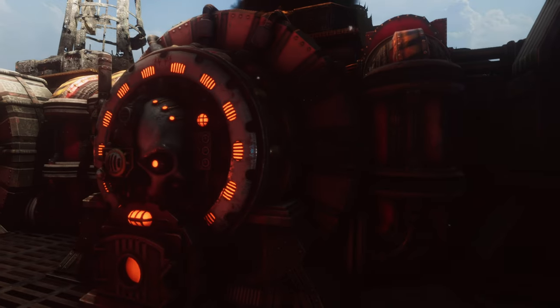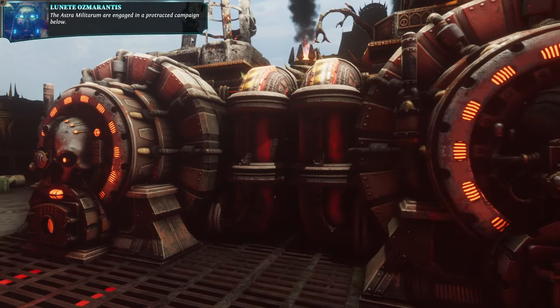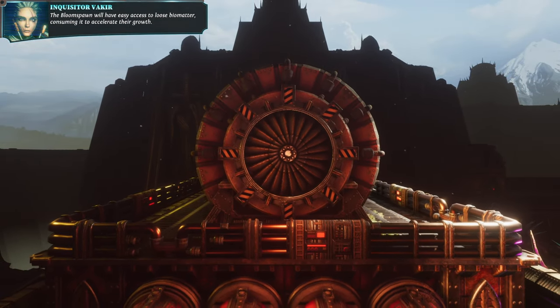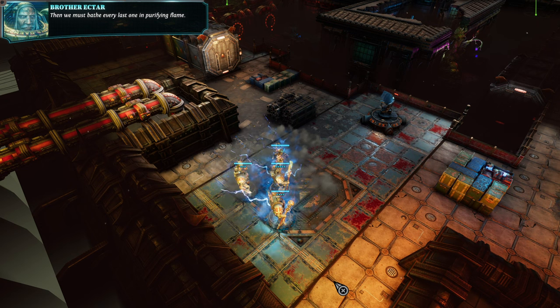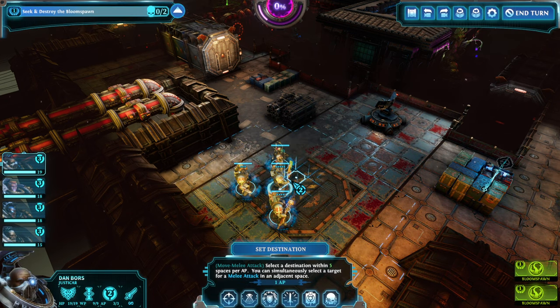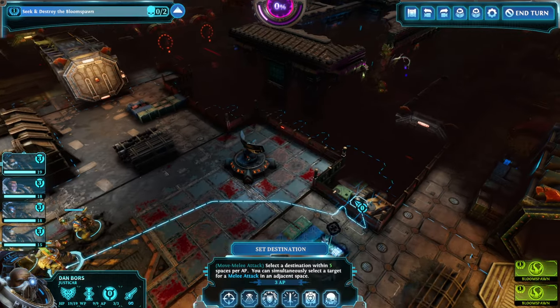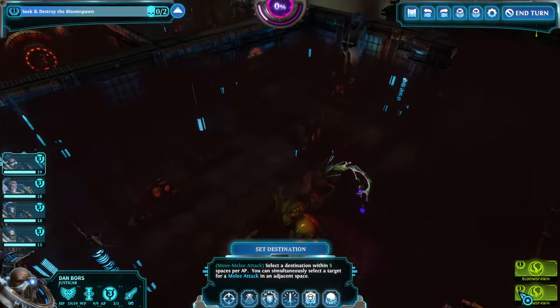All right, time for some merciless slaughter. The Astra Militarum are engaged in a protracted campaign below. The bloomspawn will have easy access to loose biomatter, consuming it to accelerate their growth. Then we must bathe every last one in purifying flame. Look at that — five armor, three armor, four armor, and that's even without Aegis. Love it.